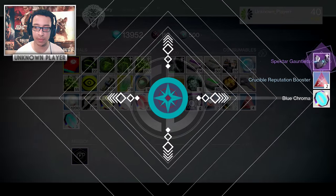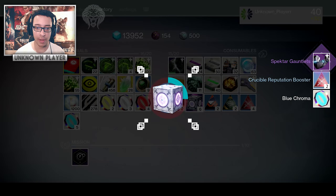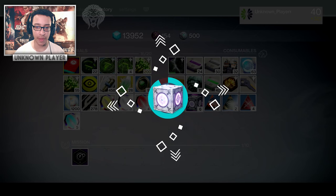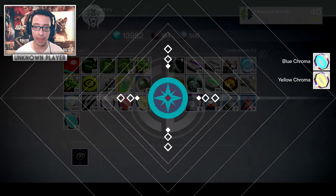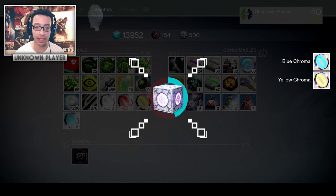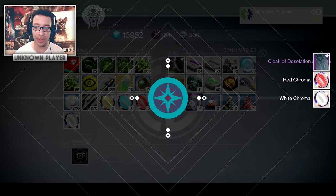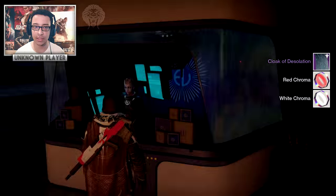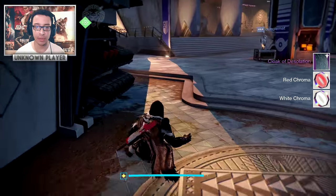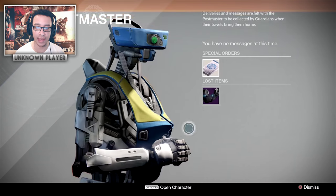We've also got a vanguard and judgment reputation booster, and some Titan Inspector gauntlets. We just got chromas in that one — wow, so you're not even guaranteed gear. I think they went to the postmaster. Cloak of Desolation — let's go to the postmaster and see what we got. Yep, Titan gauntlets — we don't want that.